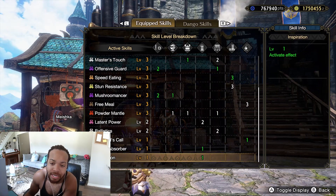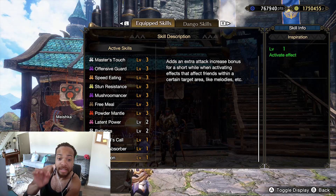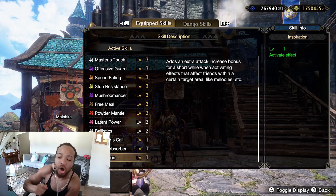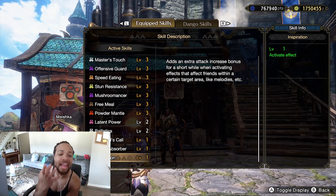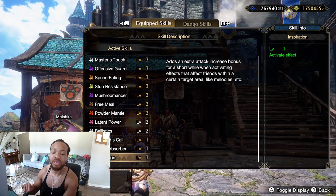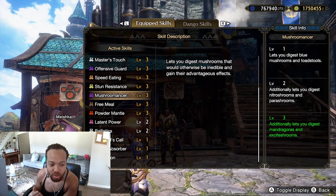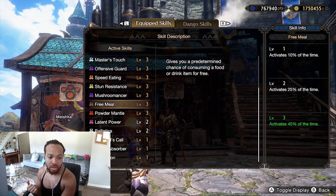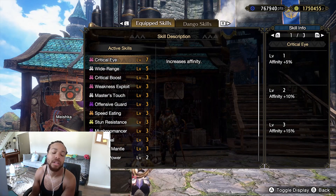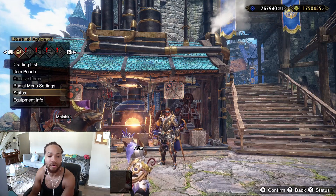And the new skill Inspiration — let's look at it. It's a one-slot deco and what it does is add an extra attack increased bonus for a short while when activating effects that affect friends within a certain target area. That's what Mushroomancer is all about — helping the homies. Every time you eat a mushroom, plus 10% raw off rip. We've got a ton of Free Meal so we're going to be eating mushrooms like crazy. Anytime you see it down, bust a blue mushroom — you got Speed Eating, Free Meal, Mushroomancer — you get plus 10% raw. You're strong as hell and you still get to help out your team.